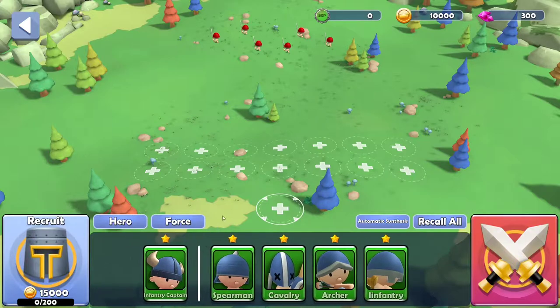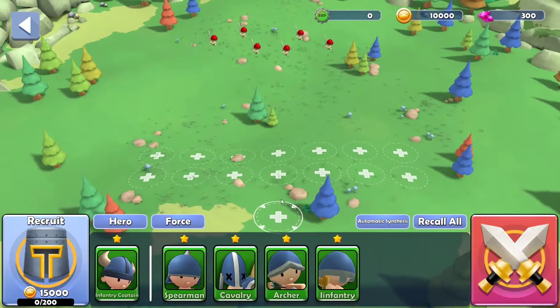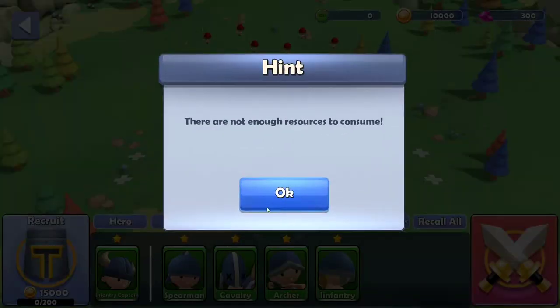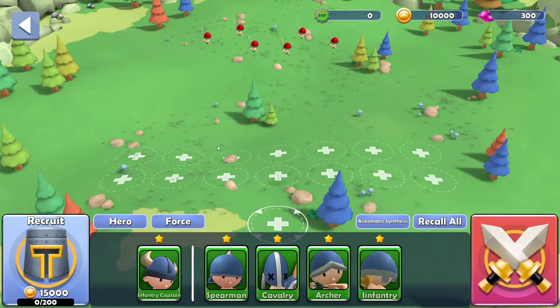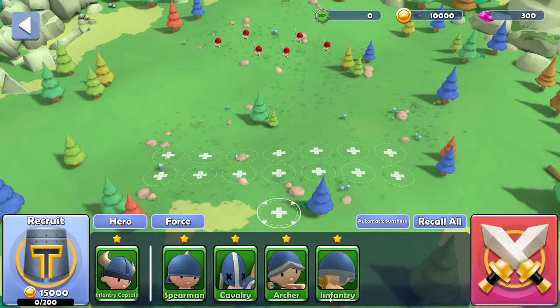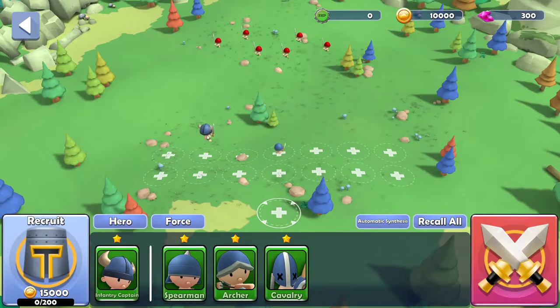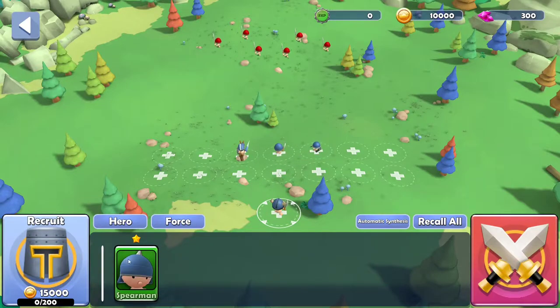Alright, where's my hero at? The infantry captain. How do I place him again? I wasn't paying attention apparently. There are not enough resources to consume. I thought it said to drag-click him but I could be wrong. Oh, now I can grab him - I just wasn't clicking in the right place, I guess. The hero has to go in a certain spot. Why won't you let me drag you? I know I didn't pay attention, but I paid more attention than that, I think.